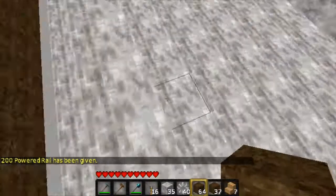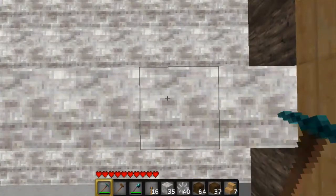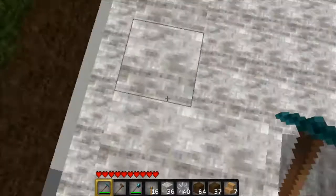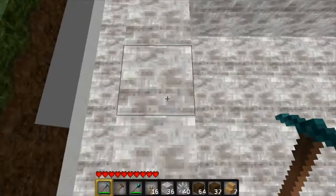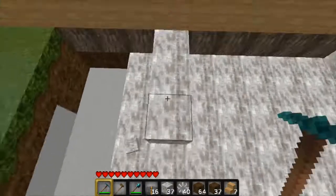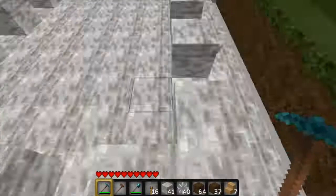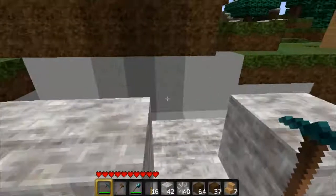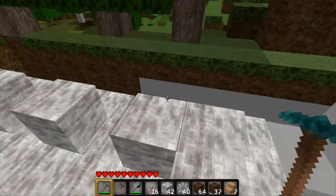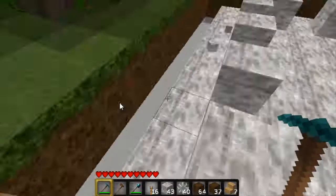First we're actually going to build what looks like a stair-stepper. It's going to be four long — actually you can make this bigger, this is just what's going to hold the cart. So we go one, two, and then up one, just like this. I'll give you a side view real quick — that's basically what it looks like. This is just a typical rail layout, and then we're going to line this up with redstone.